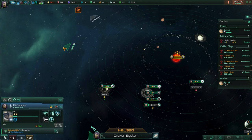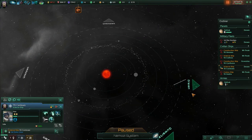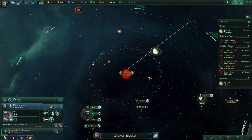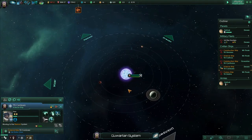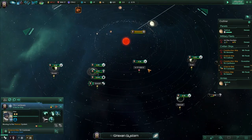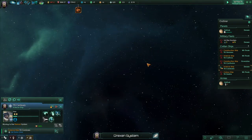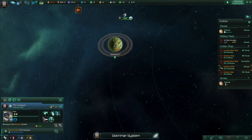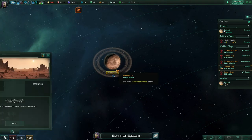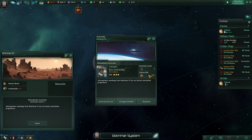I'm going to take this spaceship and go over here. I don't know anything about this planet or this system. There's nothing over here. Back to Drexen. There's an atmospheric anomaly — I could research this. Risk level is at 12%, so might as well.